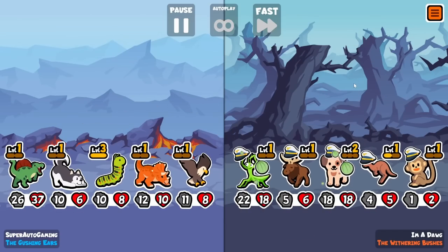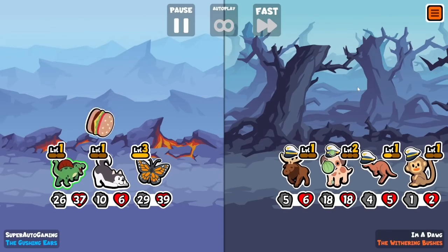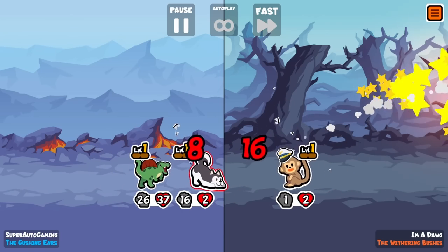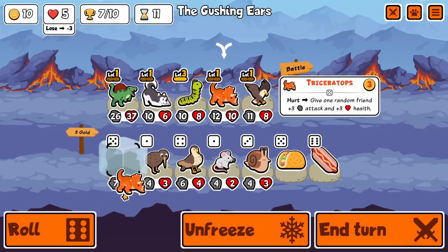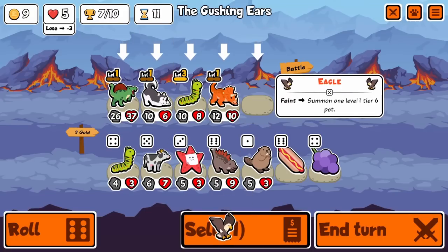We get a Husky in here just to get a couple extra stats on the Spino and Triceratops, so it doesn't matter too much for me, just as long as we can get some kind of stats in there. I was looking a little bit for a Pill so we could Pill Eagle — again, 50% chance of getting something — but never really end up finding it.